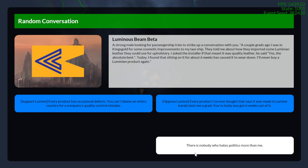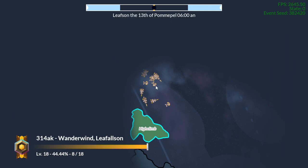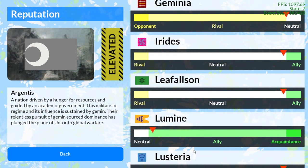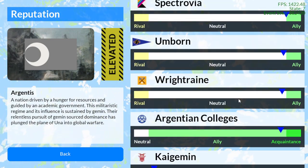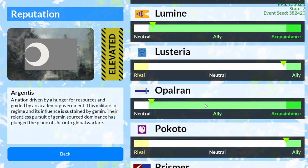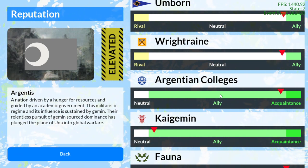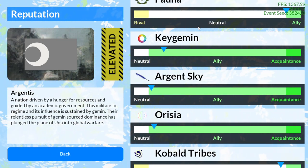You can also ignore the dialogue entirely. But if you support Lumen, you can see in the faction reputation menu that you're now further into the ally bracket for Lumen. A lot of other factions have also changed their reputation status — Argentus likes you a little more if you trust Lumen. Prismar, Arita, and Skyline may also be modified. It affects all the factions, not just the one you directly select.